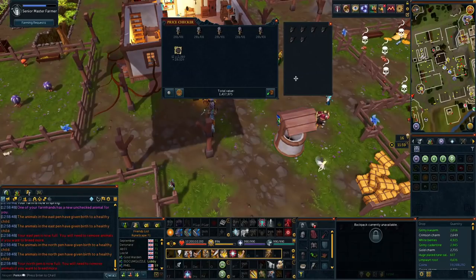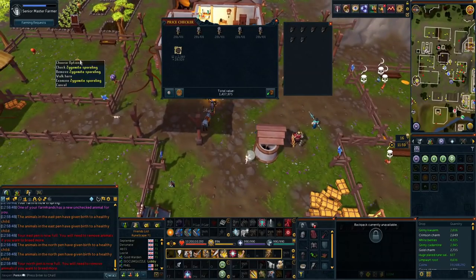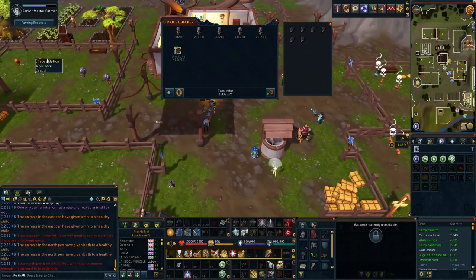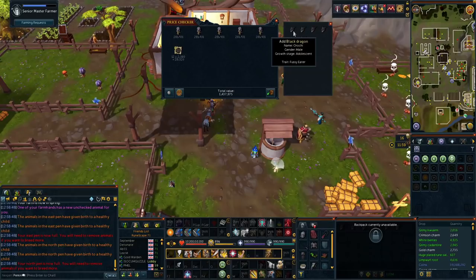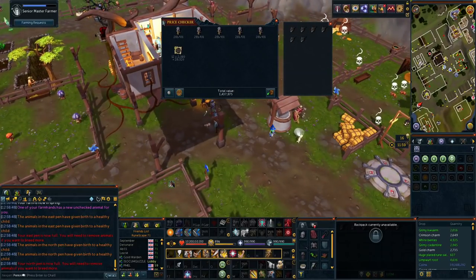Another yield from our Player Owned Farm — 1.5 mil profit in just the unchecked zygomites. All of our other zygomites have bred so that will give us another chunk of profit, and when they grow up into adolescent that'll be another 1.2 mil. From all the adolescent dragons we've got we should be able to make another 1.5 mil. This is going to keep adding up over time, so do your Player Owned Farm.